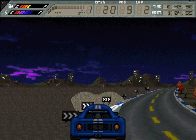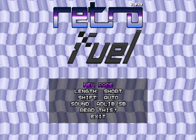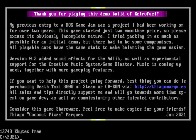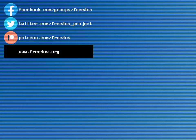It's interesting — I didn't know you could do that. So anyway, that is Retro Fuel, and I think it's a really great DOS racing game. If you like DOS racing games, give that one a try. You can see the exit screen here — it tells you a little bit about the project and where to go, and I'll put a link in the video description so you can download Retro Fuel for yourself. Before I go, I want to thank everyone who supports me on Patreon — you really do make this channel happen. Visit our website at freedos.org, join us on Facebook, follow us on Twitter, and consider supporting me on Patreon. Thank you.